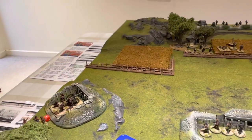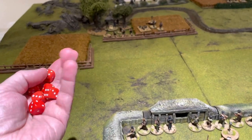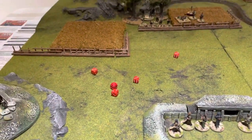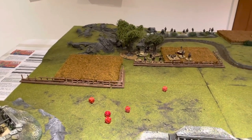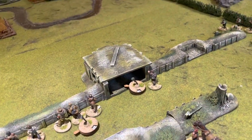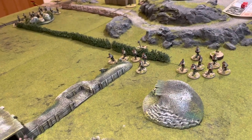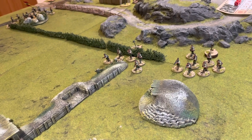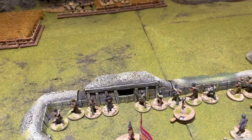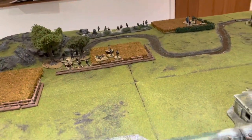Both Republican units are pinned with five shock each — firepower halved. The Republicans are very much dependent on the field gun. The Republicans get three junior leader activations and a one for the gun. Two very weakened units fire with only four or so shots, managing to kill one charging Nationalist but no leader casualty. Another squad fires at the opposition on the fence line causing a couple of pins.